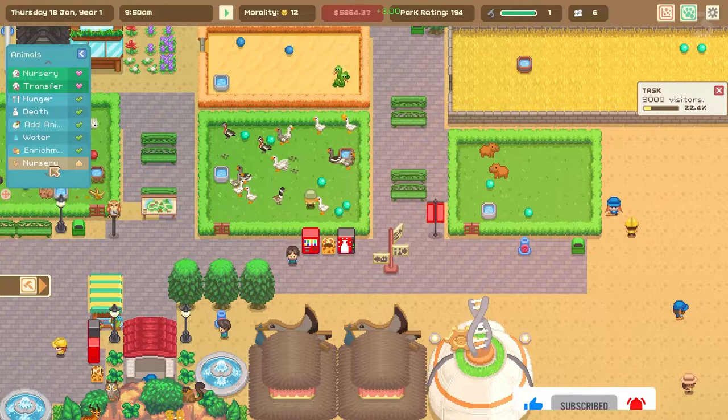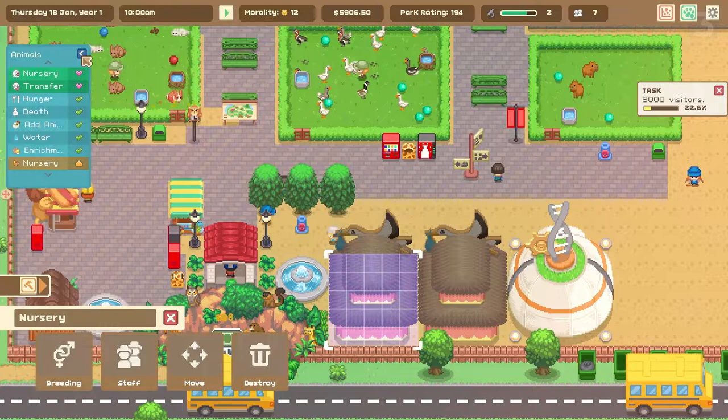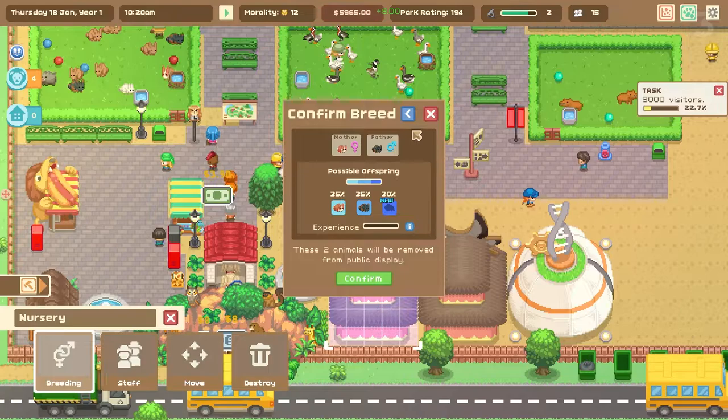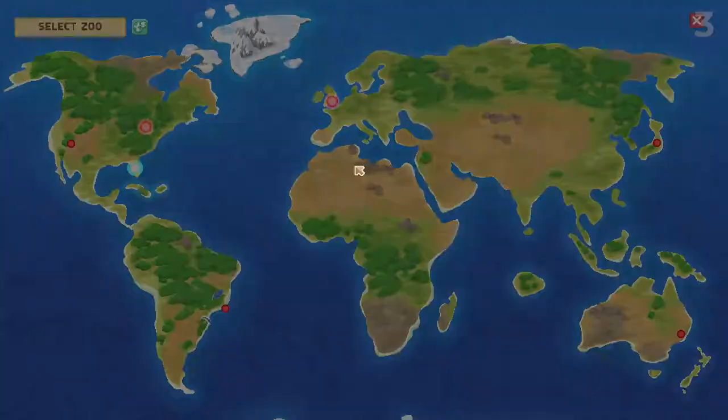Zookeeping itself is delightfully light. Animals require certain habitat requirements, which include water and enrichment, and sometimes shelter, and that's basically it. You hire staff to keep them fed and cleaned, and you'll need to be careful which animals you choose to mix in your various habitats. But aside from that, keeping animals up and running isn't that challenging. You will also need to build pathways, decorations, food and drinks for guests, restrooms, and the usual stuff that you get in these type of simulators. But honestly, it's pretty forgiving as well.